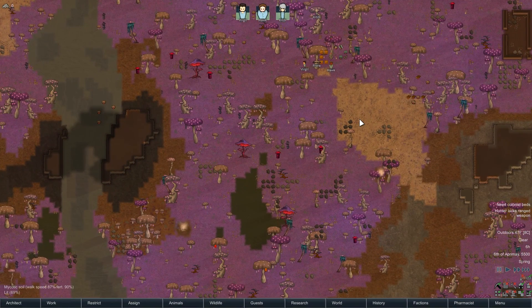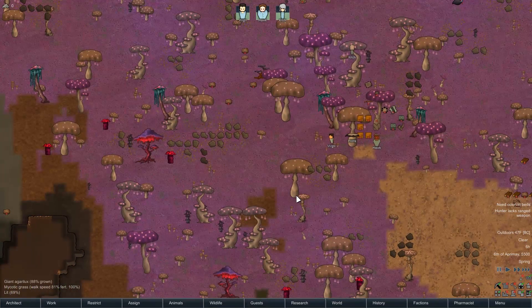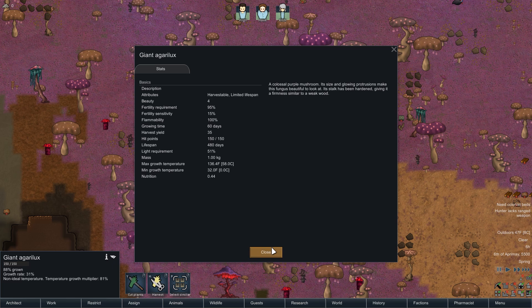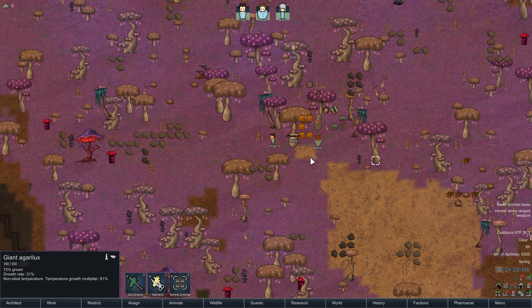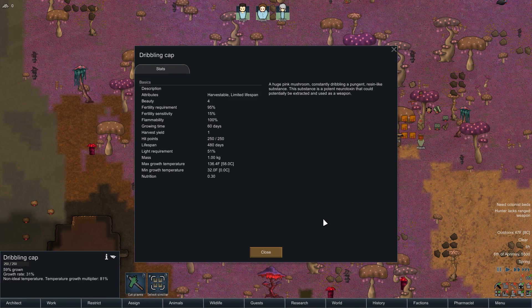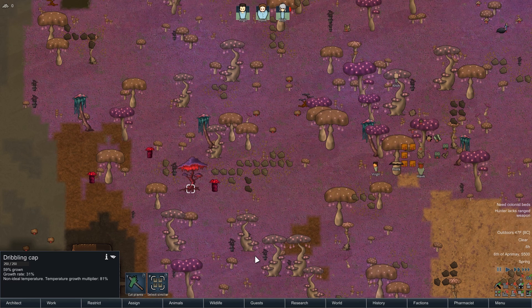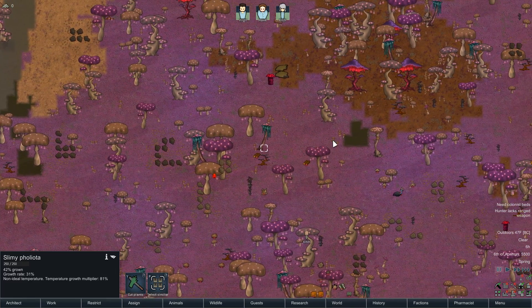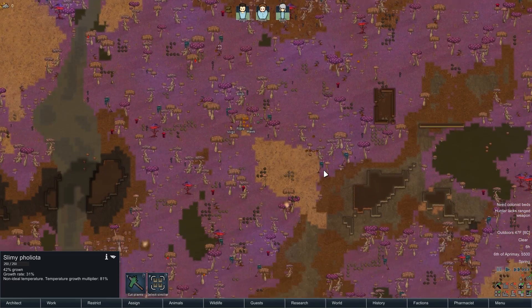We're going to have some trouble because I need to make sure we've got some firm soil around so I can build heavy things on it. I think all of these can be planted on, except for the marsh. We've got all kinds of mushrooms — we've got agrolux, we've seen those before. There's a dribbling cap: constantly dribbling a pungent resin-like substance. It's a potent neurotoxin — that's kind of cool. We've just got all kinds of things around here. This is gonna be fantastic!